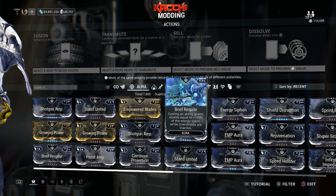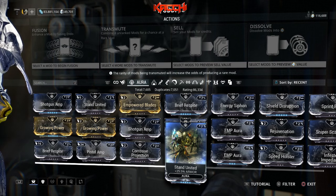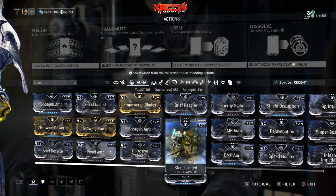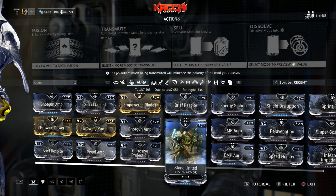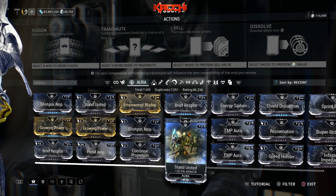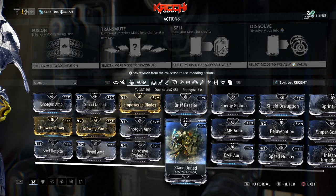Now the mod I like so much — Stand United. This mod gives 25.5 percent armor. When you think of armor, frames like Valkyr, Frost, Chroma, Oberon, Saryn, and Rhino come to mind. Any frame with decent to good armor will love this mod. I have it on my Chroma — he's a flat-out beast as an ice tank. Slapping it on Valkyr with all her armor is just incredible. This mod is amazing for stacking armor.